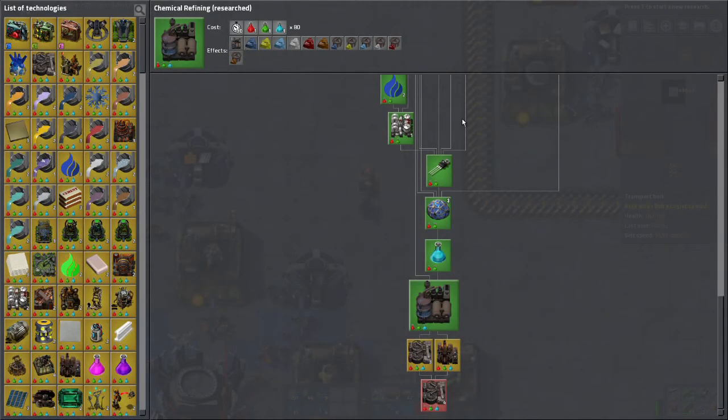I got chemical refining finished. I'm actually going to do all of these ore production ones — they all require just blue science to complete, so I think I'm going to get all of the ore processing completely done. There will still be lots of metallurgy and other stuff going on, and I can't actually build the final buildings immediately, but I will have all of the recipes available to me when I do get the necessary materials.